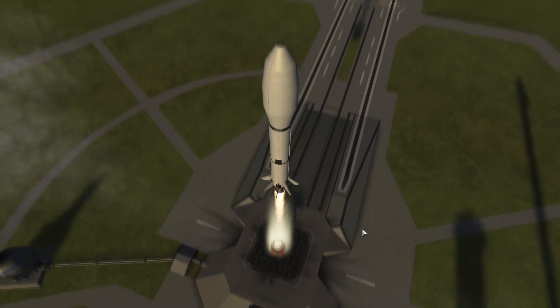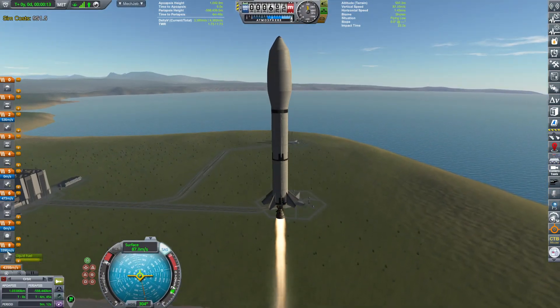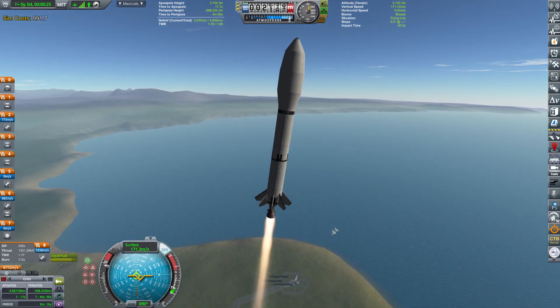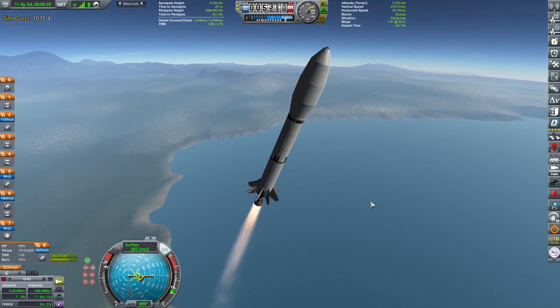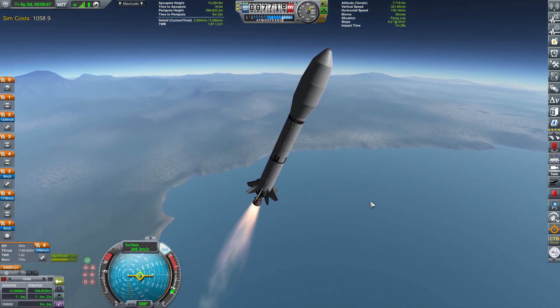Let's kick this one. Rocket running straight and through, so far decent thrust-to-weight. I've even reduced the thrust a little bit because this is just testing. I want to show that it's aerodynamically stable and that it can get to orbit with enough delta-v to perform what I need it to perform.